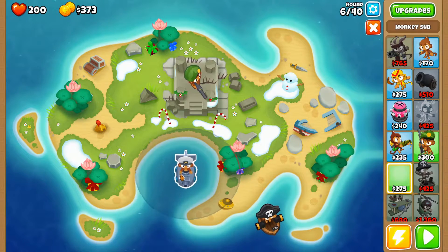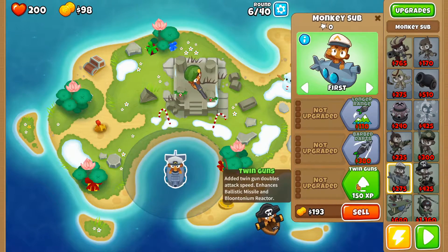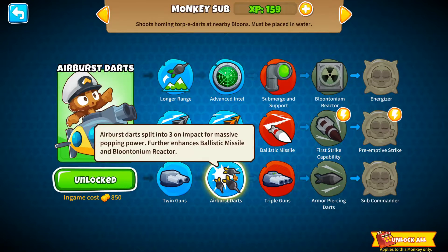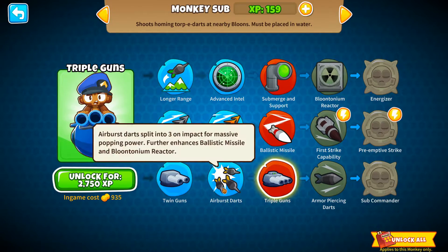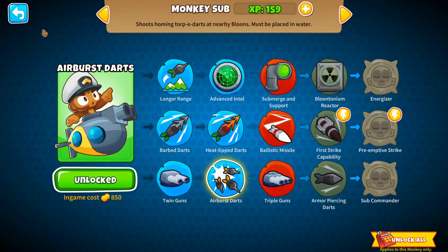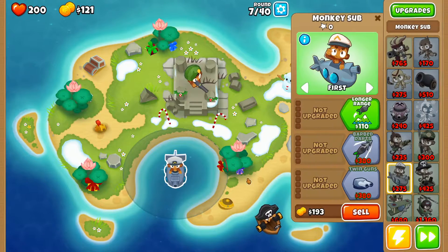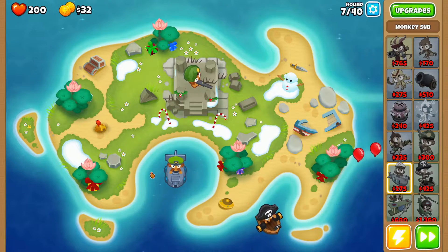Let's place the sub down first — we'll put him right there. We can upgrade to twin guns and airburst. Let's go ahead and start that. I need advanced intel as the upgrade — 425 — and then this guy will be able to hit everything on the map as well, so that'll be pretty strong for us.